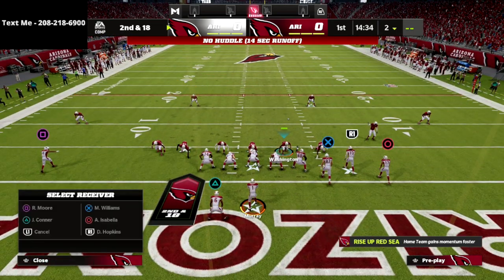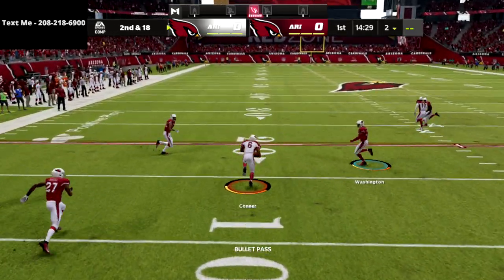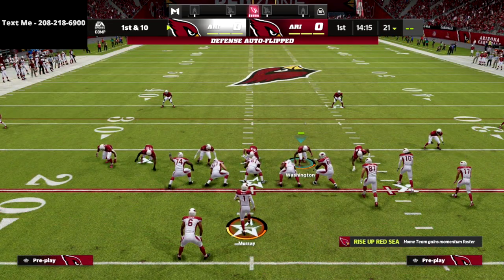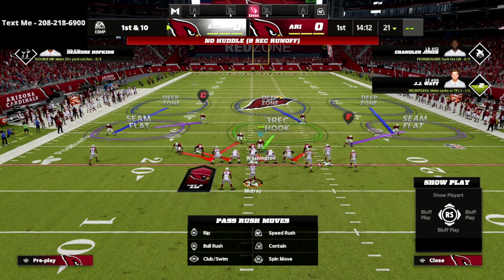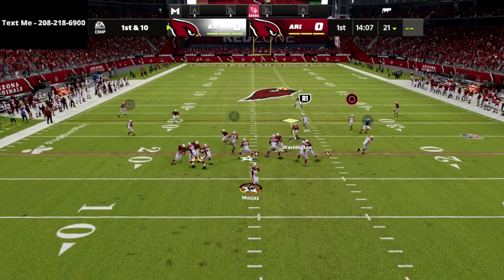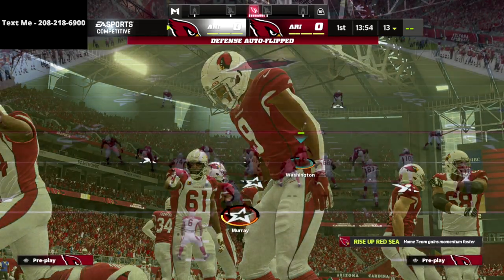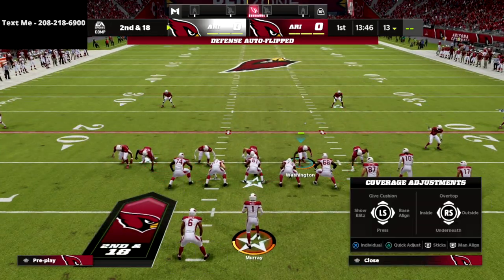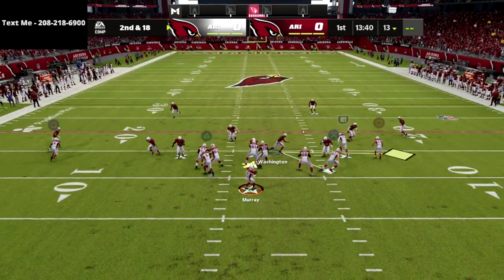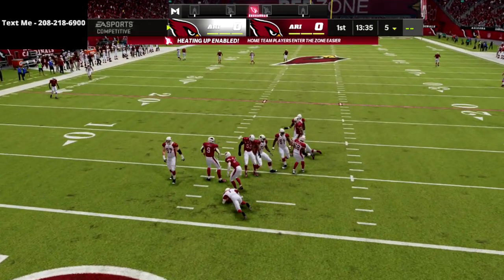Right there we didn't come in for whatever reason — kind of fluky. Let me get some yardage here and show you the pressure one more time. Pinch your linebackers, crash your line to the right, and at the snap of the ball you're going to get pressure off that left edge. And there you go — there's your pressure.